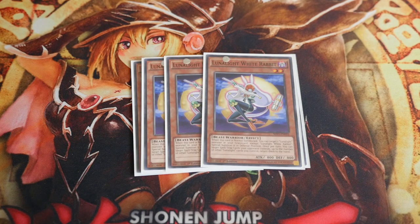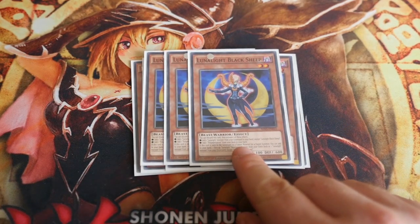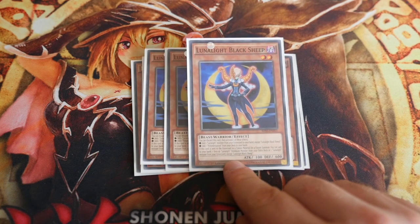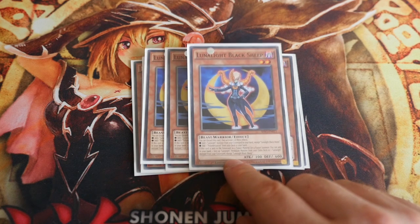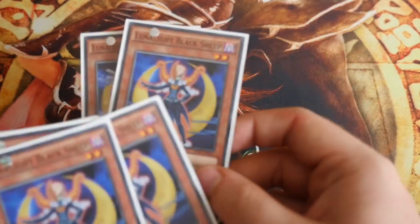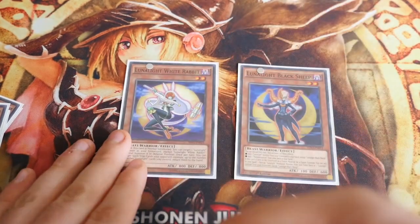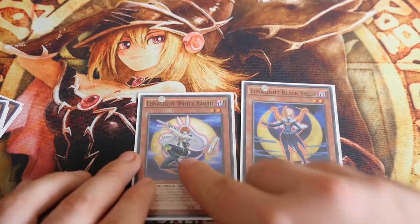White Rabbit couples well with Lunalight Black Sheep. Black Sheep: you can discard this card to add one Lunalight monster from your graveyard to hand except Black Sheep, or add one Poly from your deck to your hand. If this card is sent to the graveyard as fusion material you can add it back to hand, or add one face-up Lunalight Pendulum monster from your extra deck or a Lunalight monster from your graveyard. So the idea is: if you have Sheep and Rabbit in hand, you discard Sheep to get a Poly, normal summon Rabbit to bring back Sheep, and you've got Poly ready.